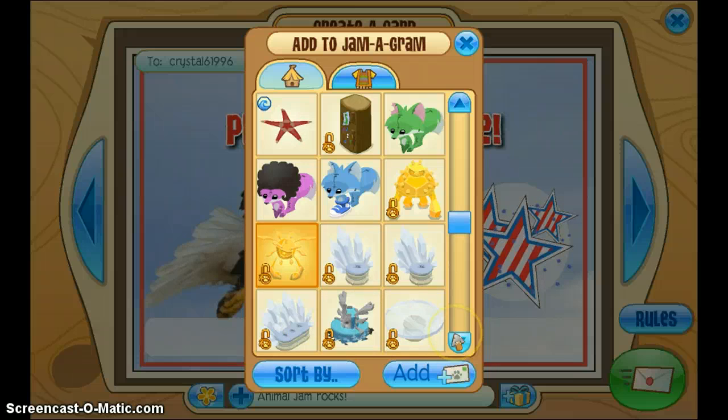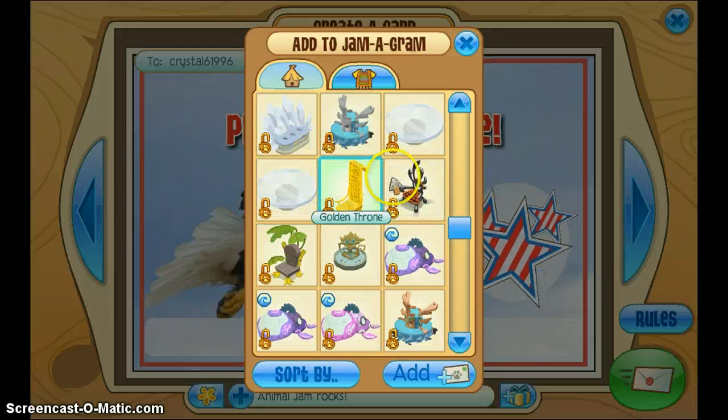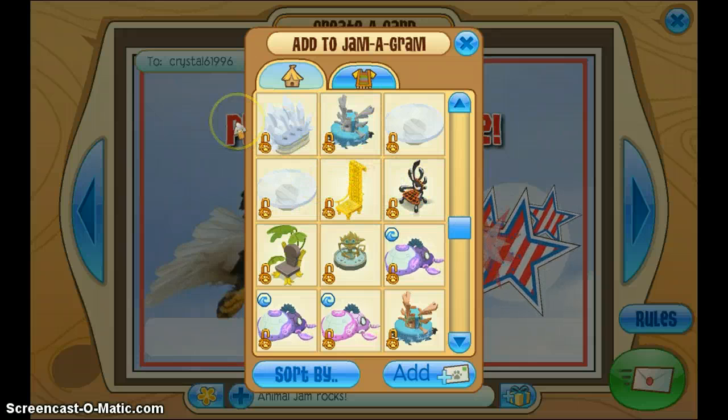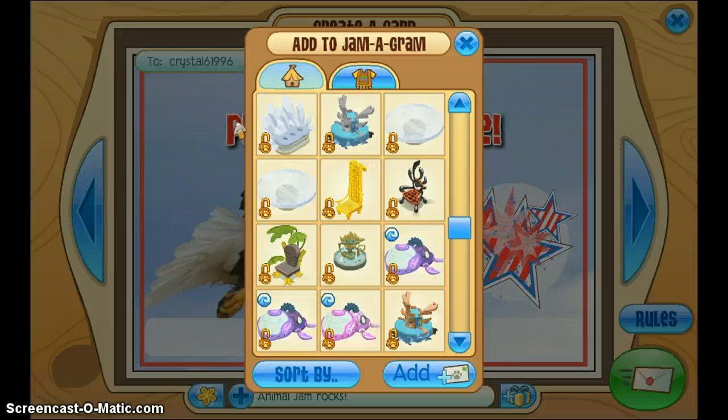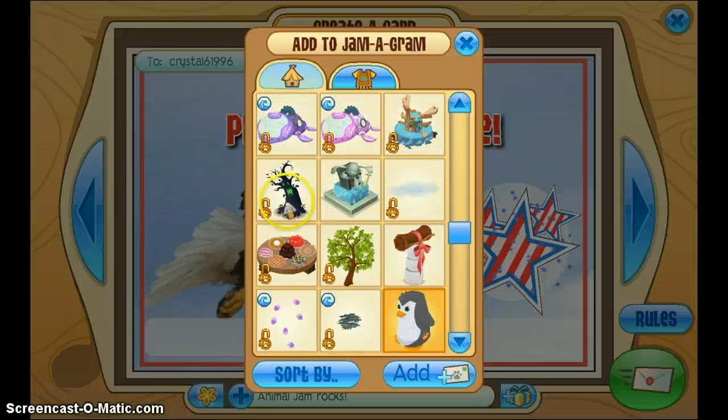Some crystal chairs, a zoys fountain, two crystal tables, a golden throne, a phantom throne — this is all from my Epic Wonders shopping spree when I got my first 100,000 gems and I totally just spent them all. Some more underwater items, some fountains, a spooky tree, and a phantom fountain which I'm thinking about giving away in my next giving back to the people who give episode.